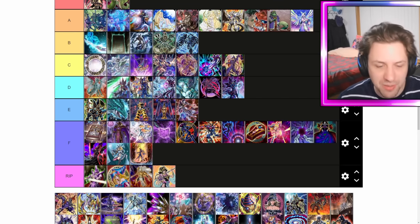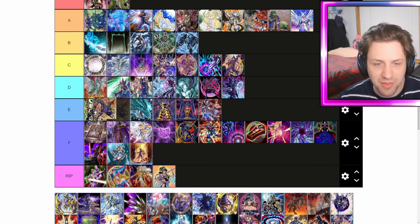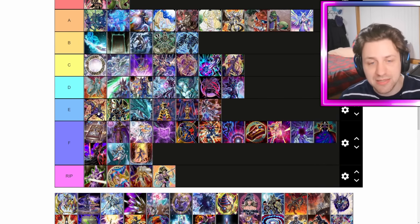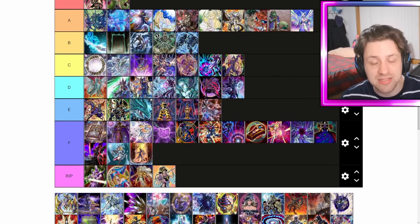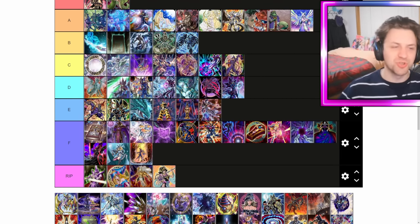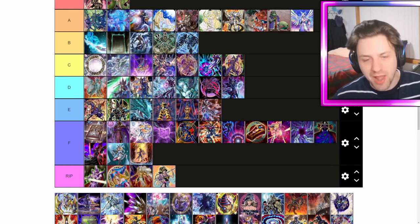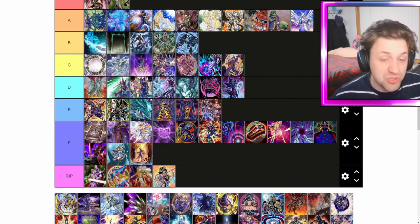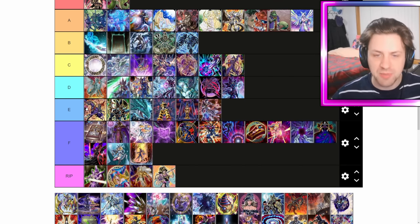We've got some DM fusions up next. Dark Cavalry probably sits in E tier, around the same level as Dark Paladin, though I think it's better — it's got piercing, it gains attack for spell traps around it, and it can negate stuff if it targets a specific card. But Dark Magician and a Warrior is not an easy combo. Until they give us a DM fusion spell, some of these fusions just can't be considered — they could be a niche tech but they aren't worth the extra deck space right now.